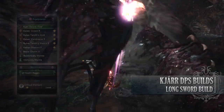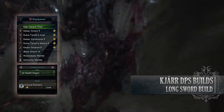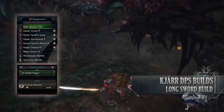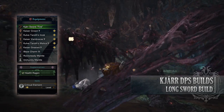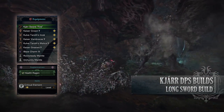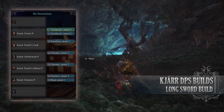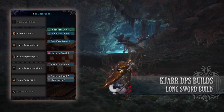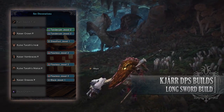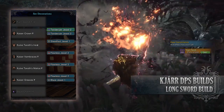For this build you'll need the Kaiser Crown Gamma, the Kaurv Taroth's Ayer Alpha, the Kaiser Vambraces Gamma, the Kaurv Taroth's Malice Gamma, and the Kaiser Greaves Gamma. I'm also using a Blaze Charm 3, and for my weapon I'm using the Sha Sword Fire with a health regen augmentation on it. As for your jewels I've gone for Tenderizer Jewels to max out Weakness Exploit, Flawless Jewels to provide Peak Performance, a Blaze Jewel to max out our fire rating, and a Steadfast Jewel to max out stun resistance.